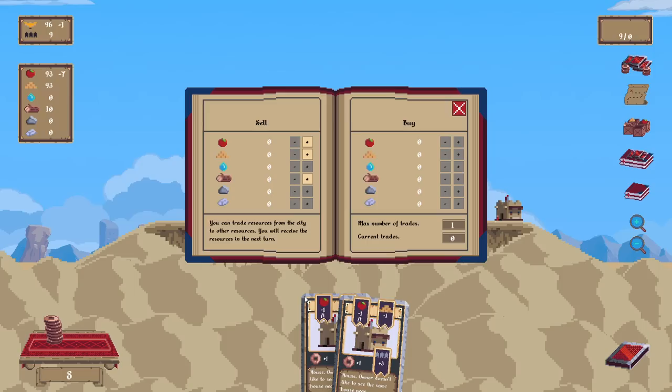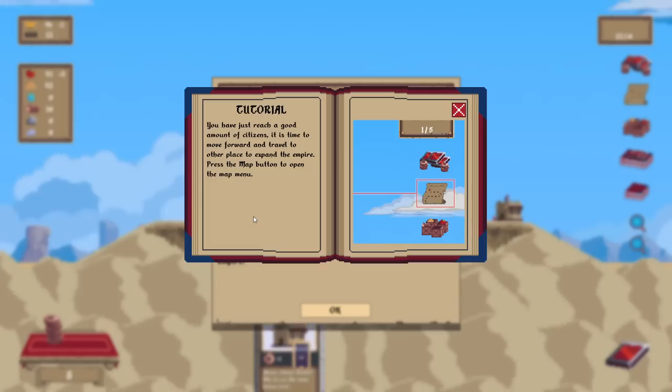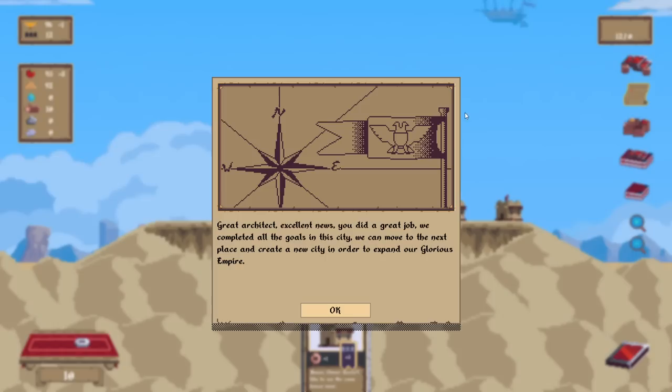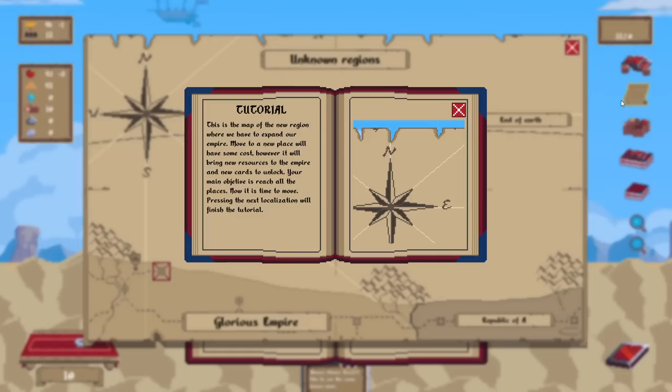Do I need anything? I feel like I don't need anything at the moment. We get minus one for being by that, but then we get one for being by that. You have reached a good amount of citizens — it's time to move forward and travel to other places to expand the empire. Press the map button to open the map menu. Excellent news, you did a great job. Completed all the goals for the city. We can move on to the next place and create a new city to expand our glorious empire.